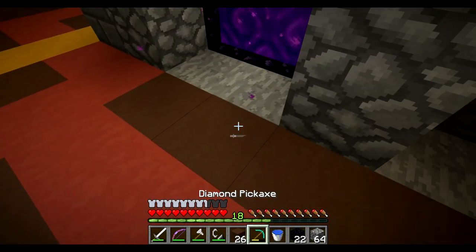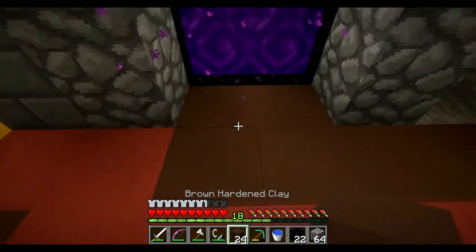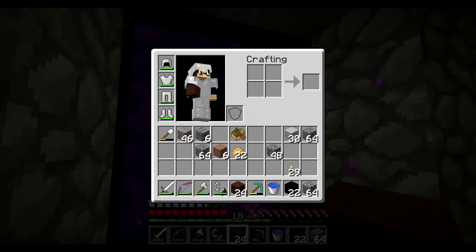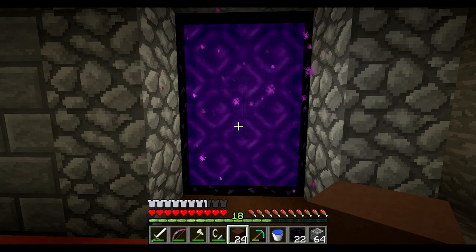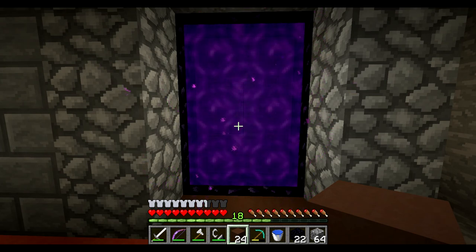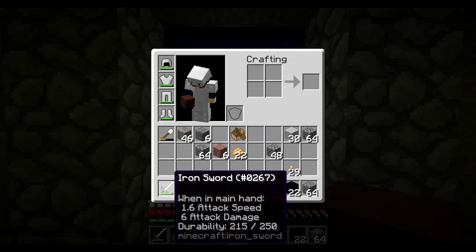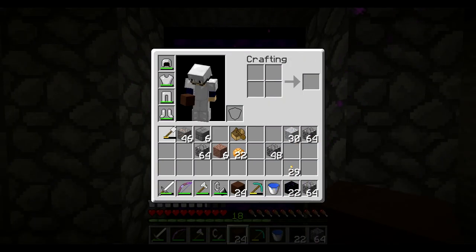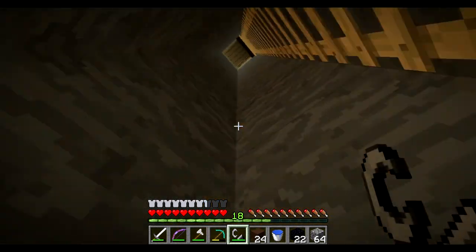The reason I didn't make the enchanting table first is because I didn't have any more books, and my 18 levels would have been wasted on crappy enchants that I don't really want. So what I'm going to do is probably make a diamond sword and a diamond shovel, clear my inventory, and then we'll go exploring into the Nether.